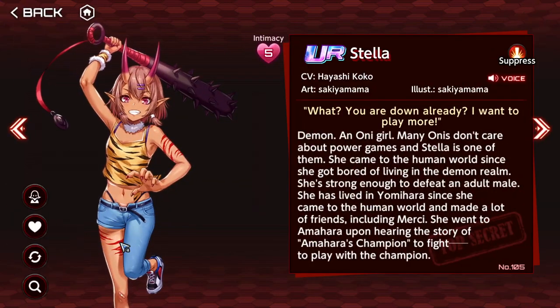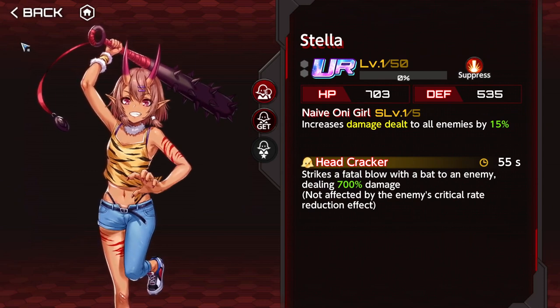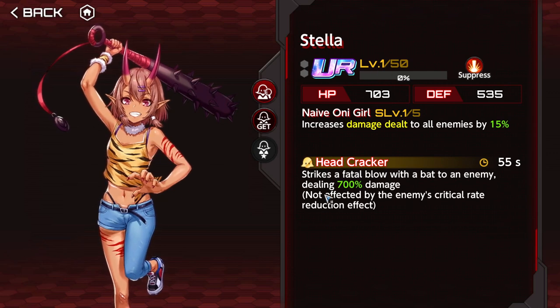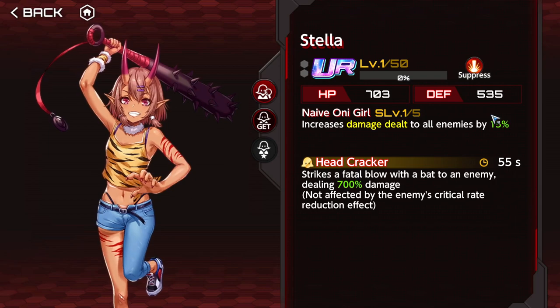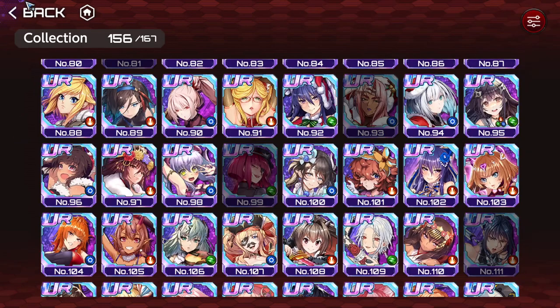Stella is amazing — great, generally good. It's basically Homura but without the demerit. She deals a good amount of damage, is not affected by critical rate reduction, and gives 30% damage flat. It's great — generally good.